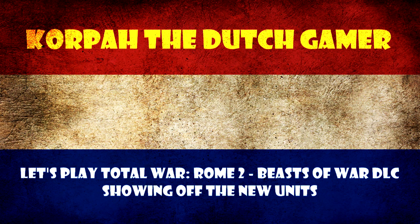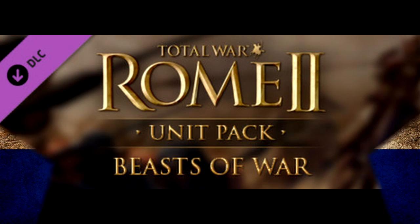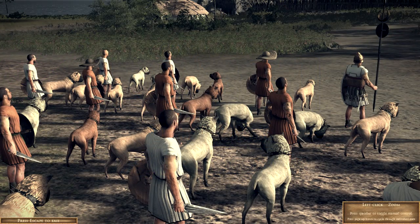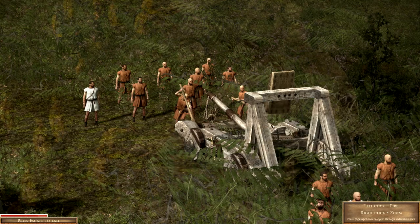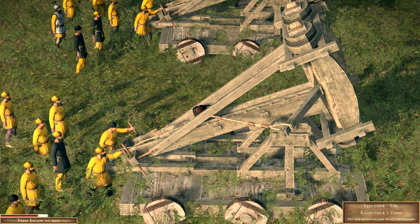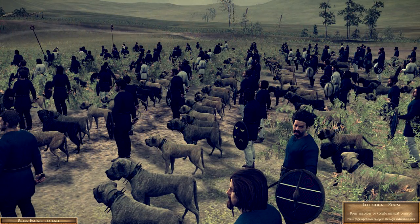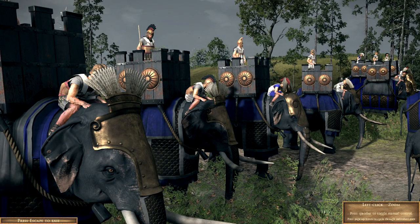Hello everyone, this is Corpa and today we'll be looking at a new DLC for Total War Rome 2 called Beasts of War, which as you can imagine contains animals to use on the battlefield. I'll be showing off all seven new units: the Milesian Dogs, the Beehive Onager, the Scorpion Pot Ballista, the Snake Pot Ballista, the Camel Cataphracts, the Celtic Warhound, and the Mercenary Assyrian Armored Elephant.